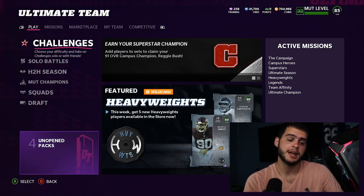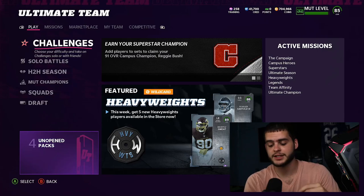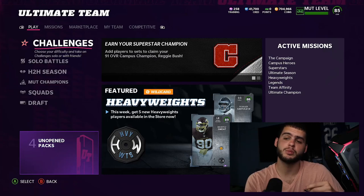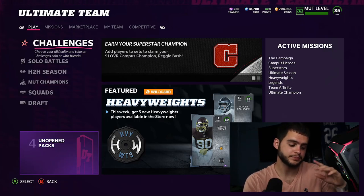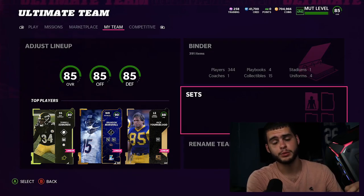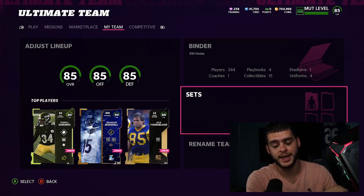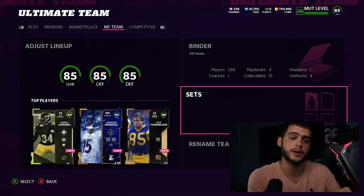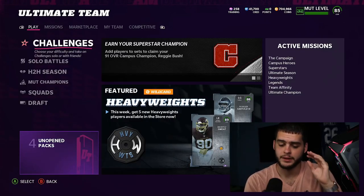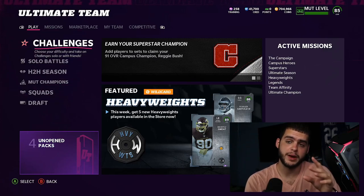Before we get into the video, make sure you go down below, hit that subscribe button, turn on the bell, and give us a big thumbs up. If you need coins, head over to MuttReserve down below and use code POODLE at checkout for 15% off. Also, the Poodle Squad shout out — if you want a shoutout, like the video and comment down below. Today's shoutout goes to KB Gaming — thanks so much for showing support each and every day.